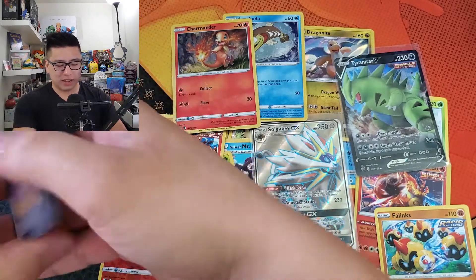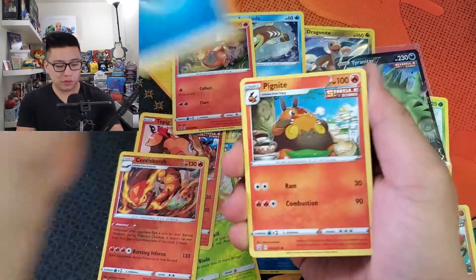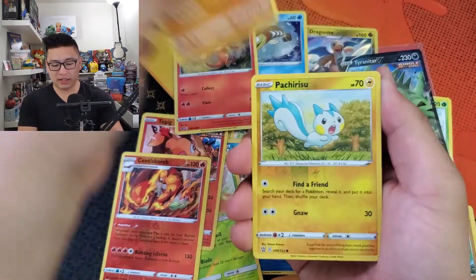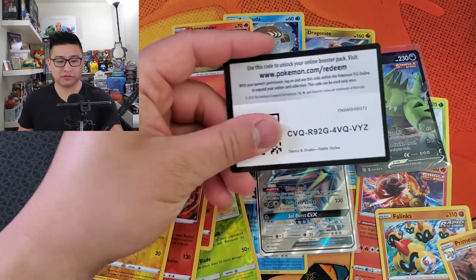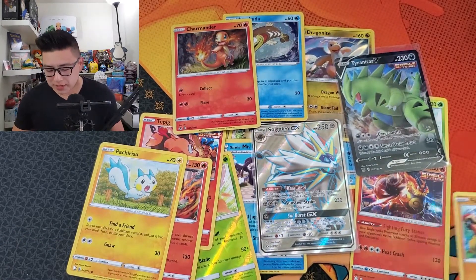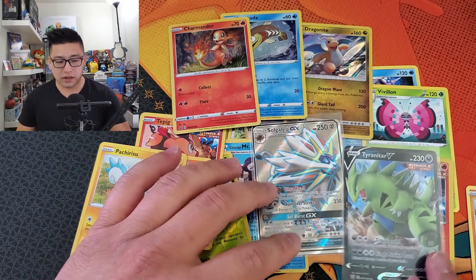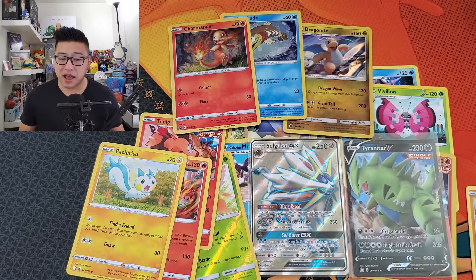Last pack of the day. Pincurchin, Level Ball, Morpeko, Frillish, Orbeetle, Wooloo, Chimecho, Onix — reverse Pachirisu. It's so cute. The Primate. So out of eight packs today, we made it off with two holo rares, an Ultra Rare Tyranitar V, and a Full Art Solgaleo GX. Not bad out of eight packs. Not terrible, not gonna knock it. It's a lot better than the ten packs that we opened last week.